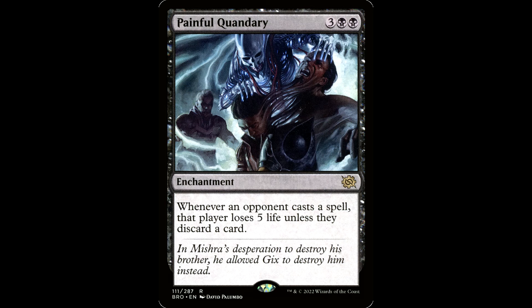And I just wanted to throw this in there — my favorite for a slug deck is Painful Quandary. Three black black for an enchantment. Whenever an opponent casts a spell, that player loses five life unless they discard a card. Damn, dude, this card is absolutely brutal. I love this card. Happy to see it's down to like $2.